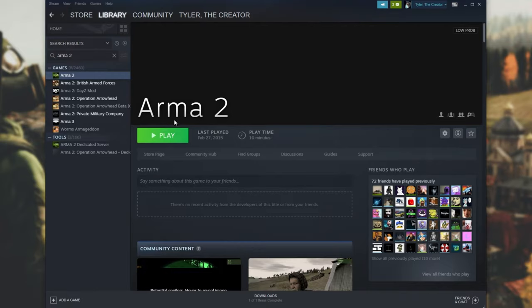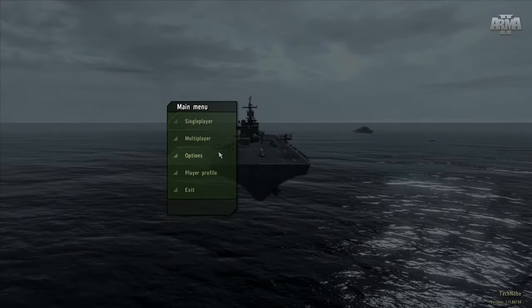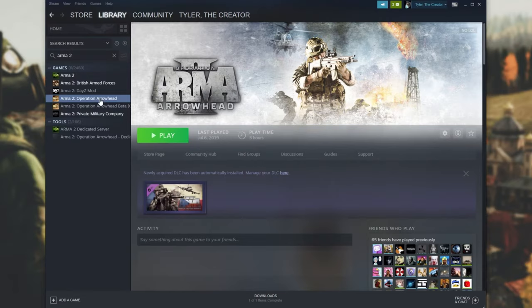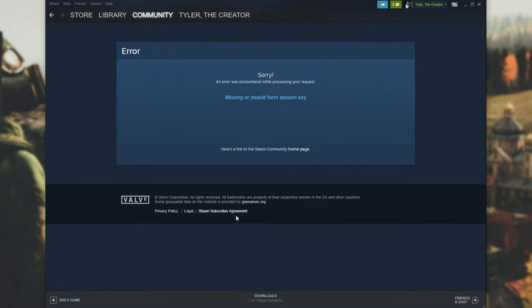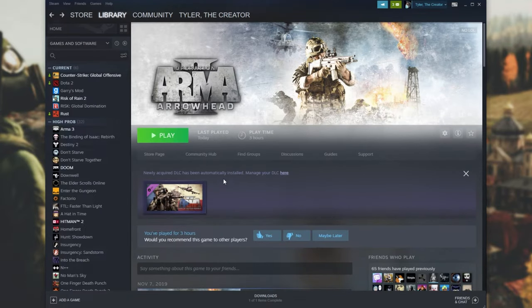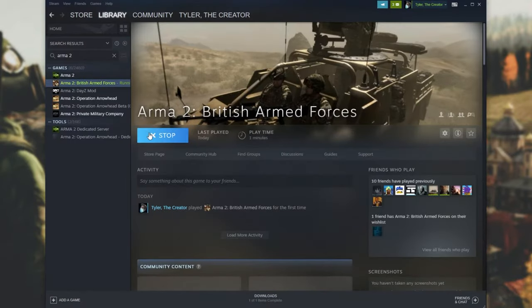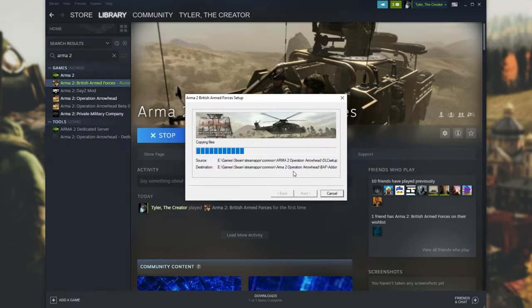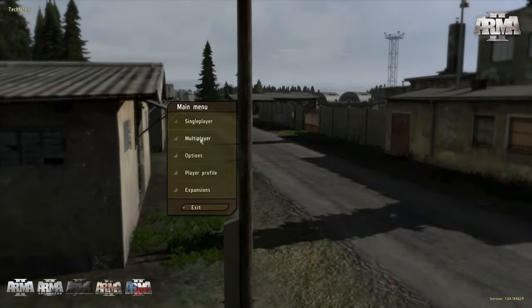First I'm going to open up ArmA 2 and get to the main menu, then ArmA 2 Operation Arrowhead. For all of the BattlEye pop-ups that I get, I simply click OK, Next, or Install when prompted to make sure that the anti-cheat is properly installed and working. Then I'll open up ArmA 2 British Armed Forces, get to the main menu and quit. And ArmA 2 Private Military Company, main menu and then quit.